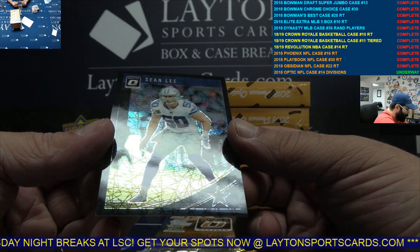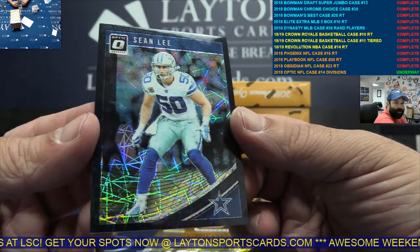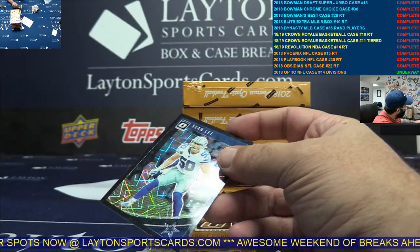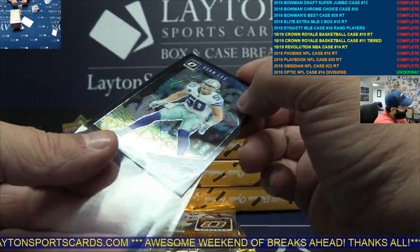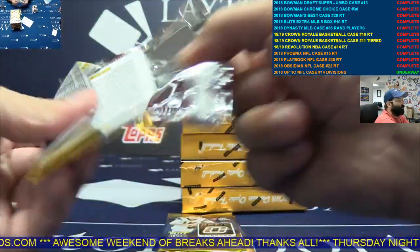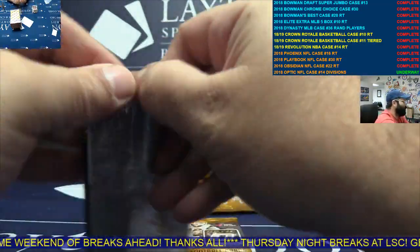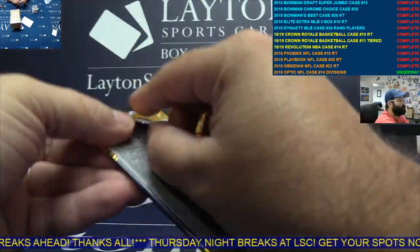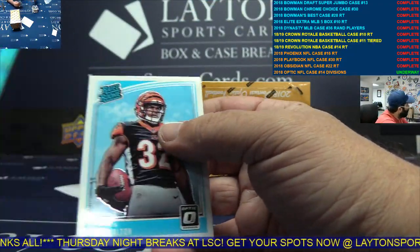Black Velocity NFC East again, number to 25 — Sean Lee. I feel like this card has two borders — that extra black border on the top edge is weird. There you go NFC East, nice Sean Lee. Aqua Derwin, AFC West.